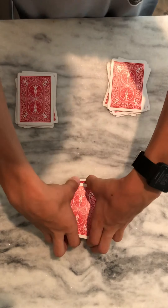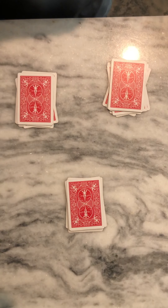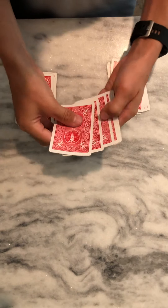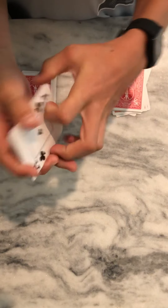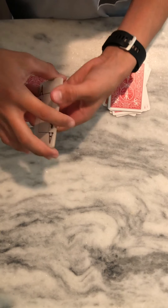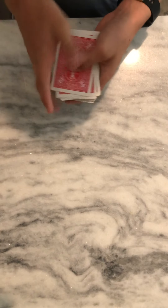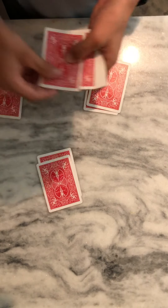Deal them out and ask your spectator, 'What pile do you think your card is in?' Say they pick this one. Ask, 'Do you see your card?' I see the five of diamonds right there. Take that pile - since it has their card - and put it on top of both of the others, so it's on the very top. Then deal it out a third time - this will be the last time.